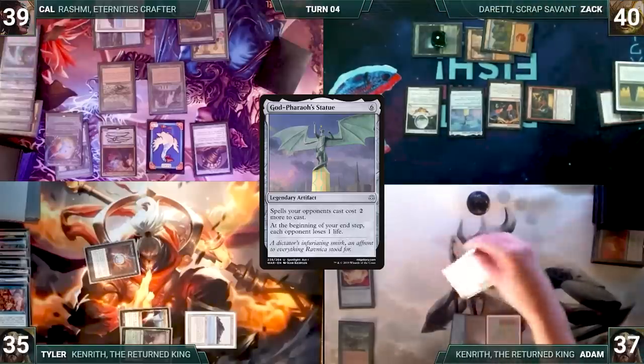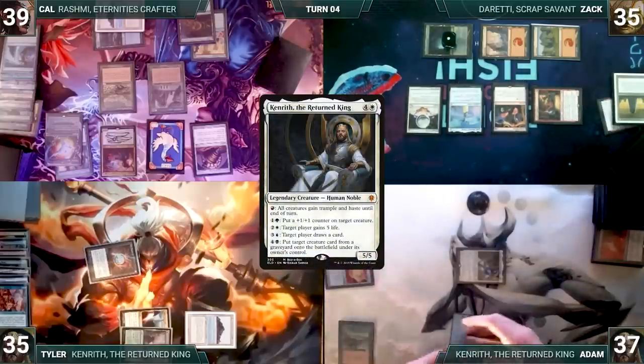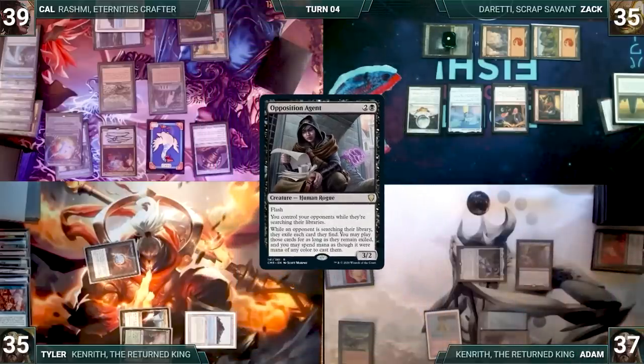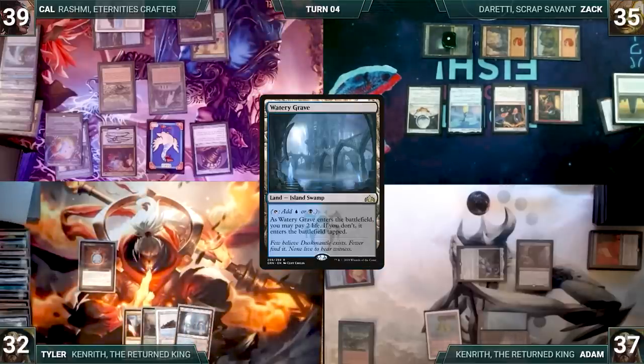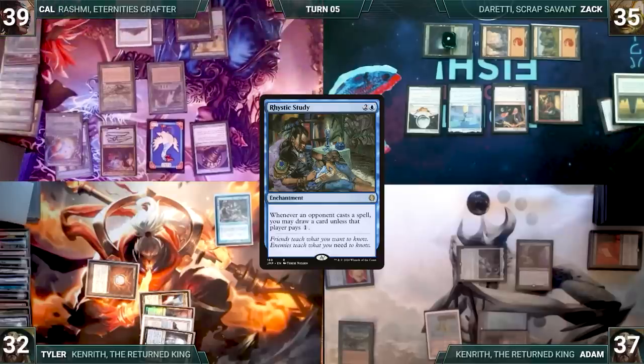Adam's upkeep: Adam mills five through Mesmeric Orb. He draws, moves to combat, attacks Zack with Kenrith, then in second main adds two black from Carpet of Flowers and activates Kenrith's last ability — returning Opposition Agent from his graveyard to the battlefield. Tyler's upkeep: Tyler mills four through Mesmeric Orb, including Ad Nauseam — which he is extra sad about. He draws, plays Watery Grave untapped paying two life, taps Mana Confluence to cast Rhystic Study, and passes.